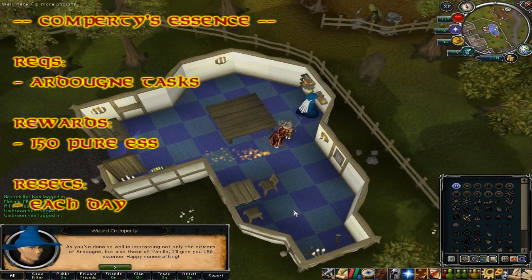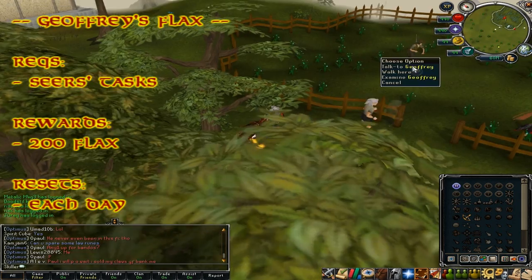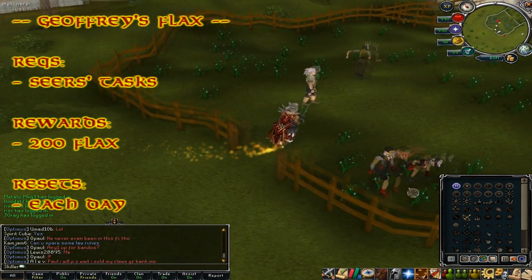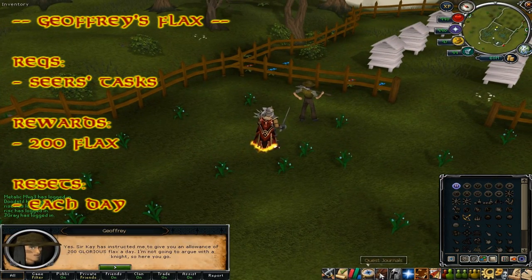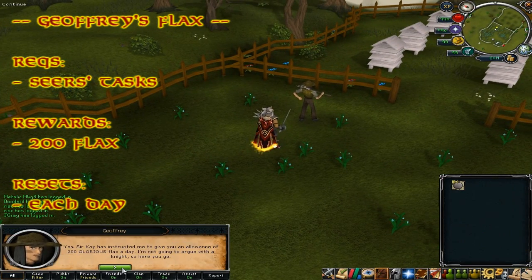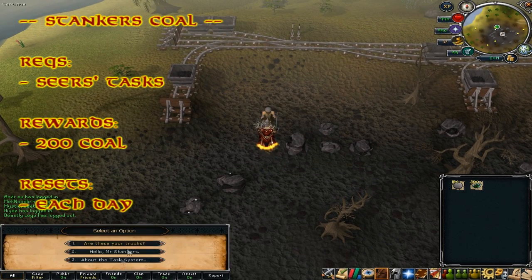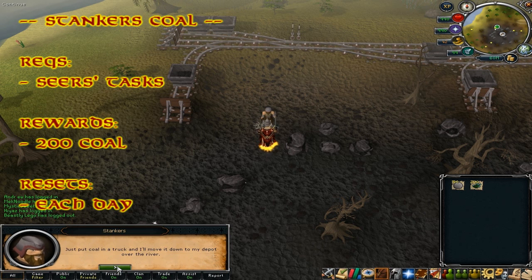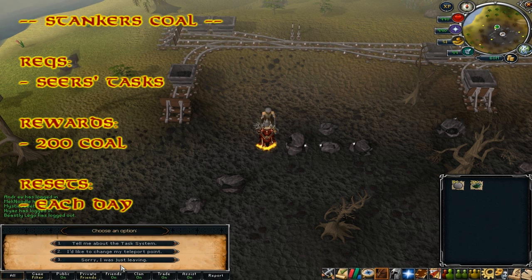After completion of the Ardougne set tasks, you can go to Wizard Cromperty in Ardougne and he will give you 150 pure essence each Jagex day. After completion of the Seers' Village tasks, you can go to Geoffrey in the flax field and he will give you 200 free flax every Jagex day. Additionally, 200 coal stored in the coal trucks in Seers' Village will go directly to your bank each Jagex day.